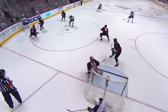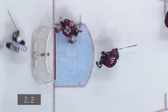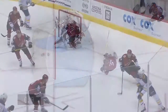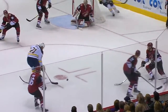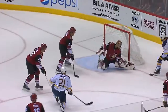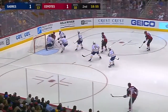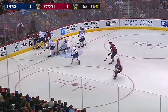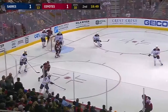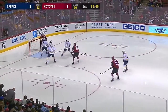Buffalo hadn't generated a whole lot in this first period — they missed the net on the initial shot — and the Coyotes leave the most dangerous player on the ice open. Short side, it just squeezes in. Keller steals it away, trying to go hard to the net. Kane was on him — good defensive play there by Kane.